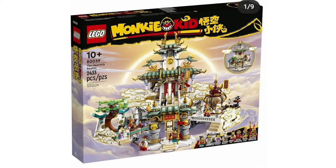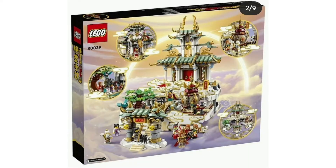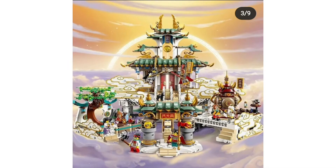The first set is the Heaven Monument — I believe that's what it's called — and it does look quite interesting. It's like a big sort of cloud city with a big temple and a cauldron from the show. This set does come with a lot of figures: it comes with MK, the Monkey King, and two monkey-like gods.